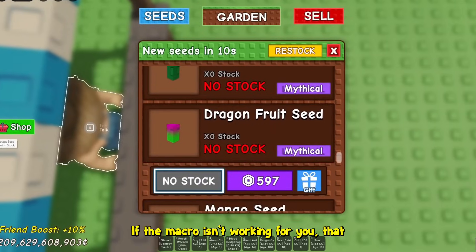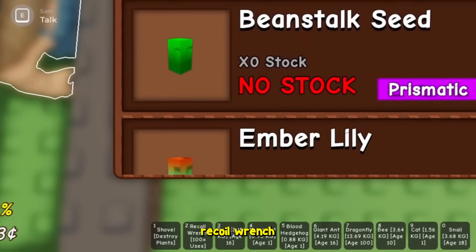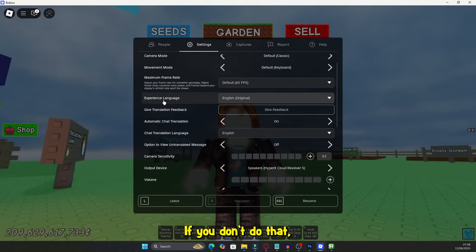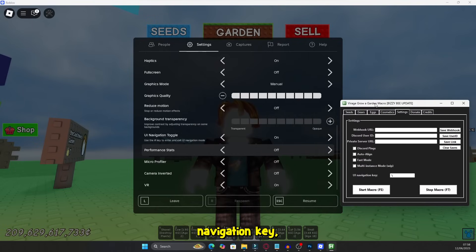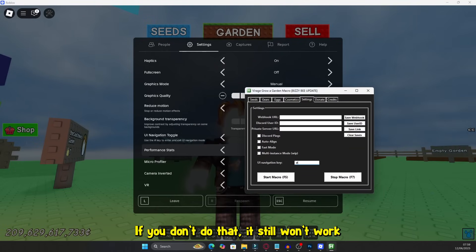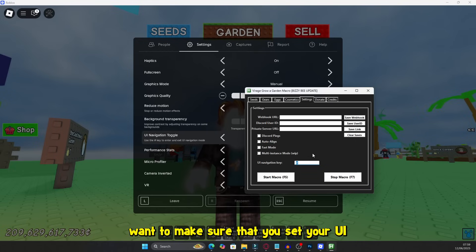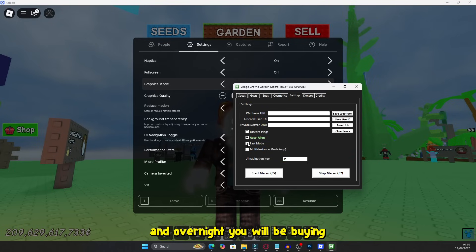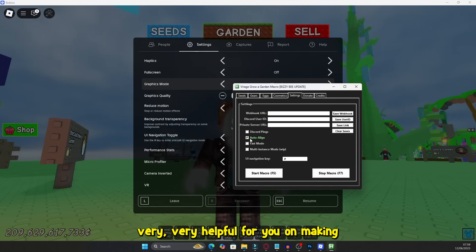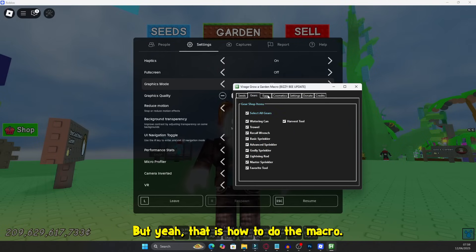So that's going to be the best macro. If the macro isn't working for you, that basically means that you didn't follow the video properly. You want to make sure that you put the recoil wrench in the hotbar, specifically number two. If you don't do that, you can't buy from the gear shop and the egg shop. If the macro isn't working at all, you want to make sure that you set your UI navigation key as I told you — if you don't do that, it still won't work. Make sure that you set your UI navigation key in the settings exactly how I told you, and set it to the right key in the macro settings as well. As long as you've done all of that, the macro should be completely fine. And overnight, you will be buying thousands of seeds and eggs, as well as gears, which are going to be very helpful for making progress in Grow a Garden. Keep in mind, you want to have a decent amount of money before you do this macro. That is how to do the macro — peace out.